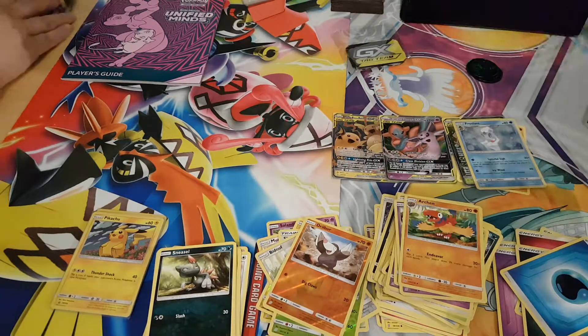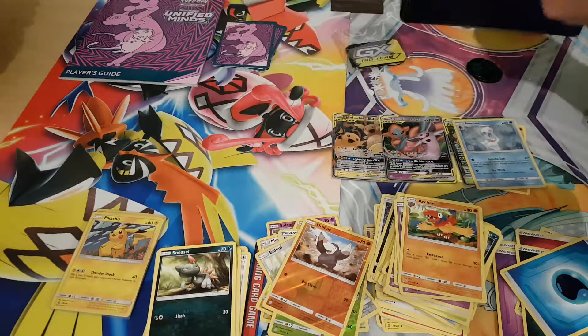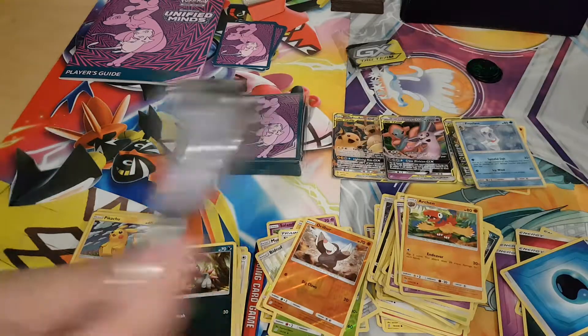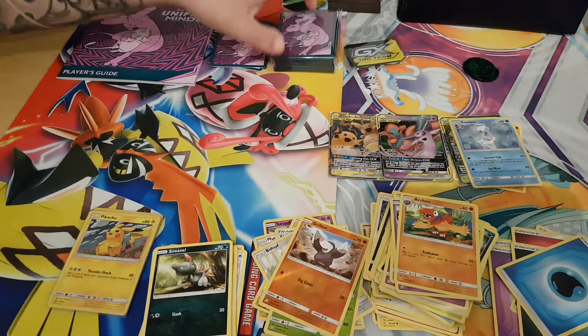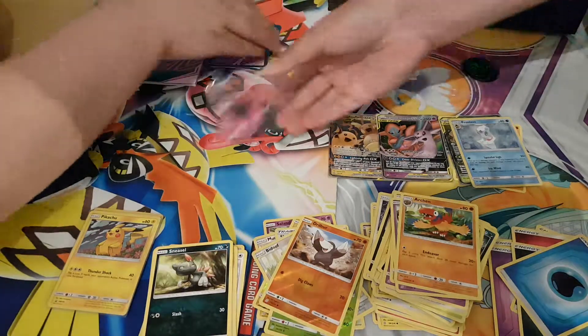GX Marker, codes, dividers, stash of energy cards, sleeves, sleeves, sleeves, stack of dye.